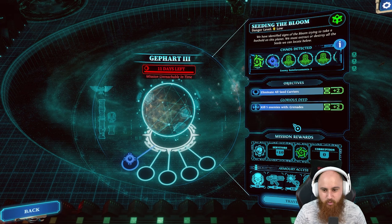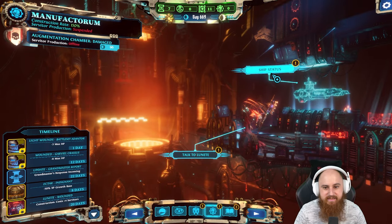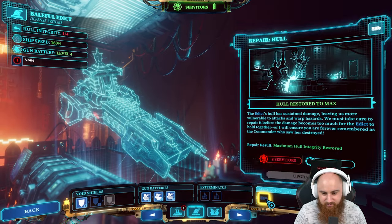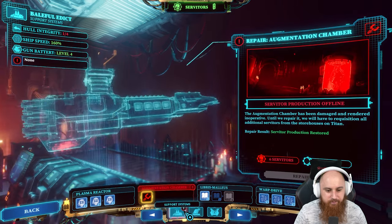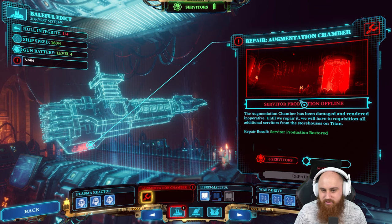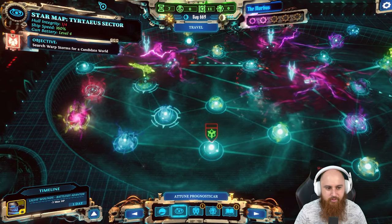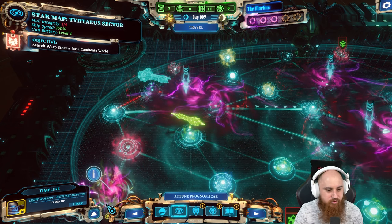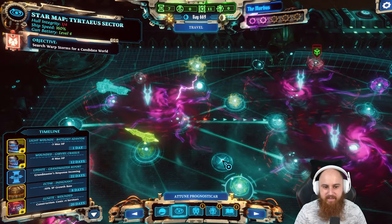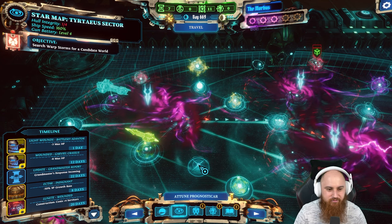We're going after this mission - it should be a fairly easy one - specifically because it gives us 10 servitors. We want servitors right now because our hull is at one out of four and we need to repair it. For that we need eight servitors. Our servitor production is actually offline so we can't produce more. I think we're heading into the end game - we've got to find our Grand Master by investigating the warp storms and find a suitable place where the void is calm.